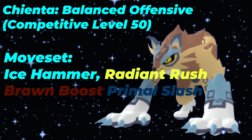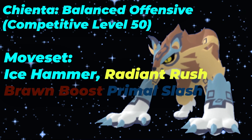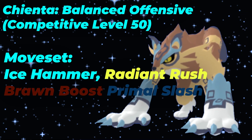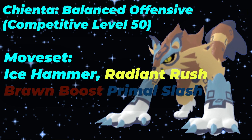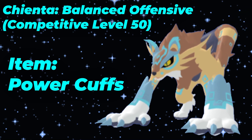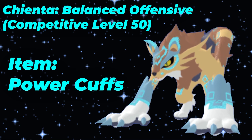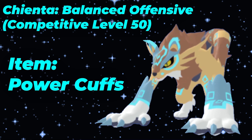While you can use your other Light-type STAB option, it's much better to use Brawn Boost on the swap, mainly because Ice Hammer, Radiant Rush, and Primal Slash will all be at plus two, whereas your Light-type STAB will only be boosted once. It is much more consistent to hit Lumians twice rather than saving up for a 25% boost and only hitting once. The item of choice will be the Power Cuffs to hit as hard as possible with all of your moves. While you can run the Clutch Plushie given Chianta's poor defenses, I'm going with Power Cuffs.